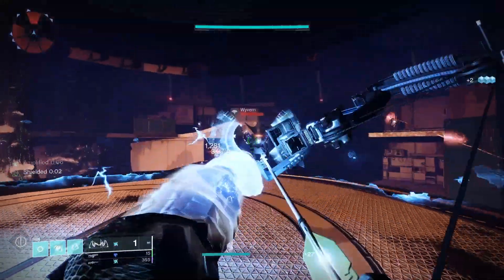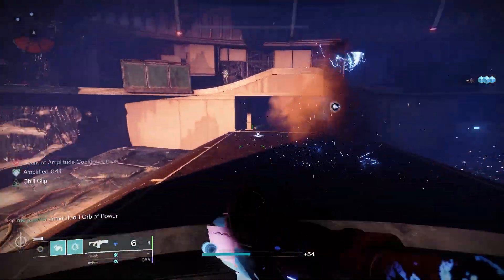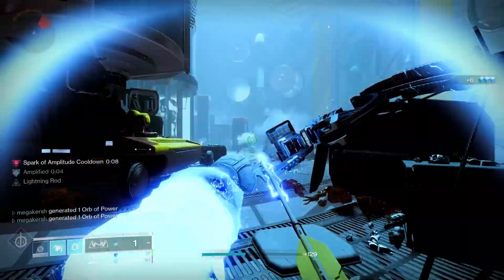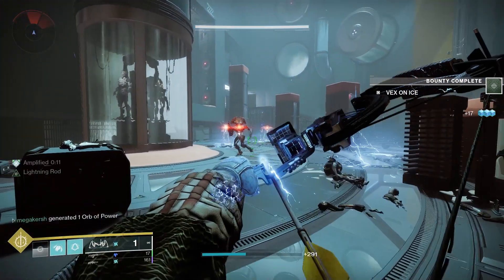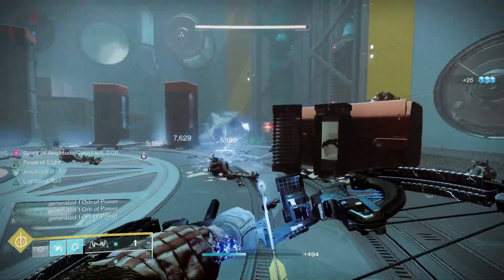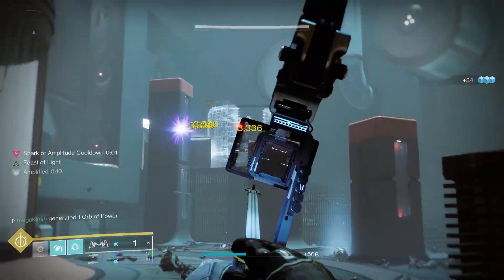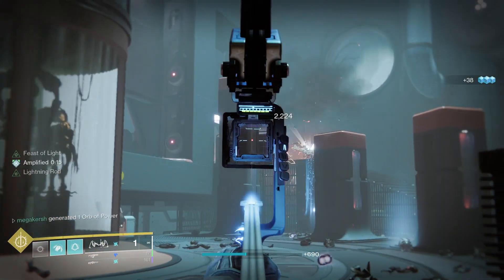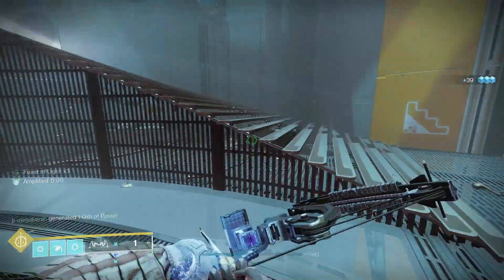You can check out todayanddestiny.com for the location and loot. In my kinetic slot I'm using Riptide — a legendary fusion rifle dealing stasis damage with a rapid fire frame, meaning deeper ammo reserves and slightly faster reload when the magazine is empty. The roll I'm using is Auto Loading Holster and Chill Clip. Direct hits with the top half of the magazine cause a detonation that slows nearby targets, so Chill Clip is absolutely perfect and gives the build a nice crowd-control quality.